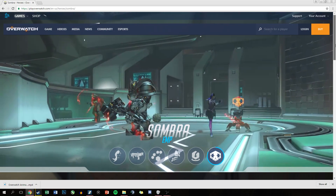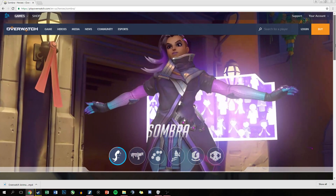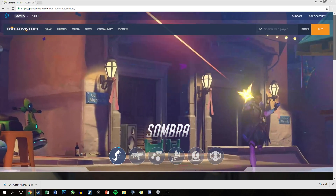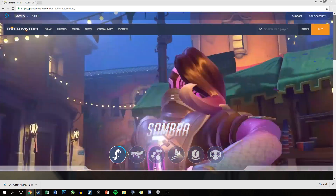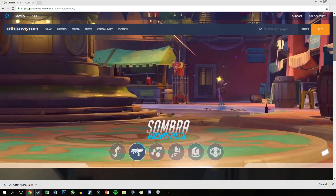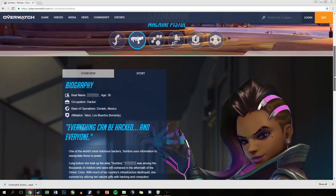Her skills are as follows. A machine pistol, which has a very short range but is very high damage up close and has a wide spread. Her first ability is Hack. Sombra's hack temporarily stops enemies from using their abilities on the battlefield, or it can hack first aid kits to make them useless to her opponents. Very powerful for a first skill to have two separate abilities to itself.